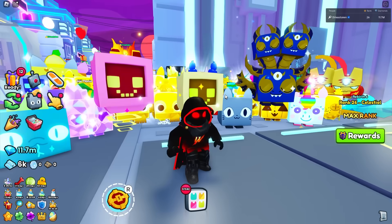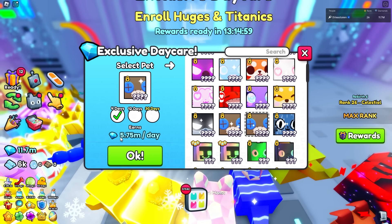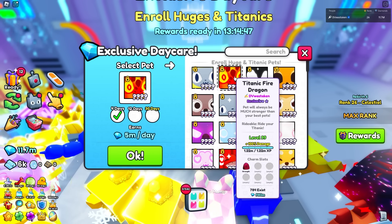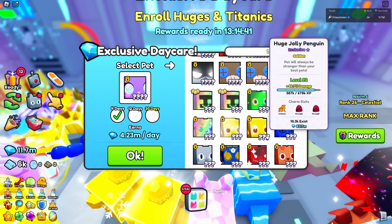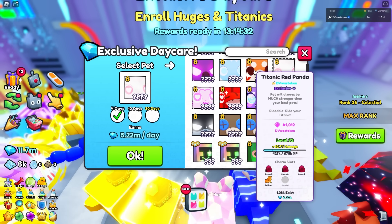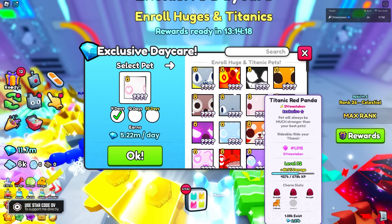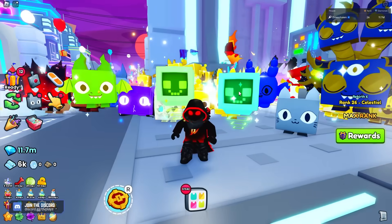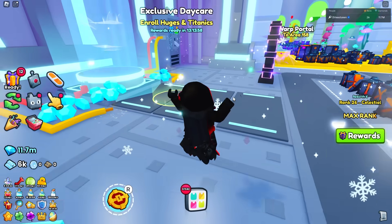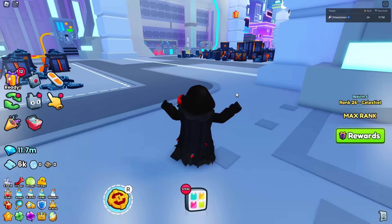If you have titanics, though — especially 10 of them — it could be worth it. One titanic gives me 5.75 million per day, another gives 4.5 million. My love melon does 6.4 million per day. Most of mine are around 5.72–5.79 million per day depending on the pet's rarity and how many exist. If I average it down, I'm making about 50 million gems per day — but who's going to have 10 titanics? Only a handful of viewers will.